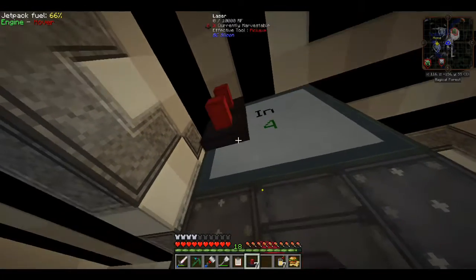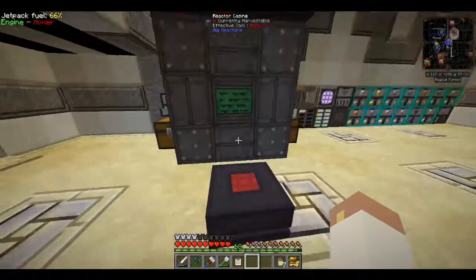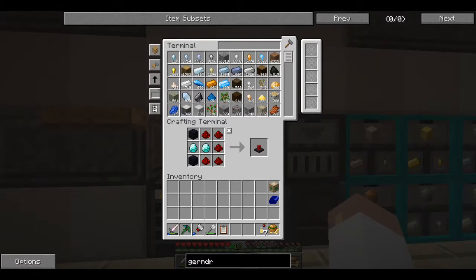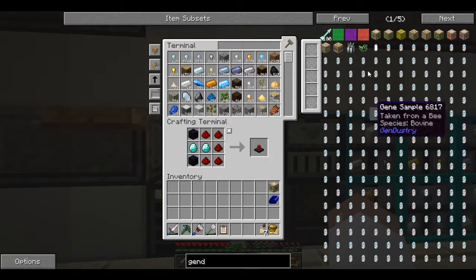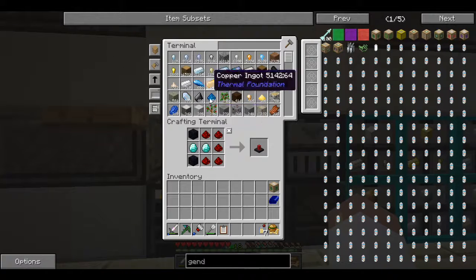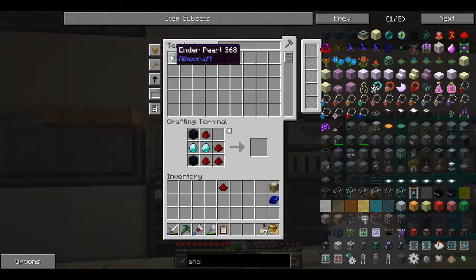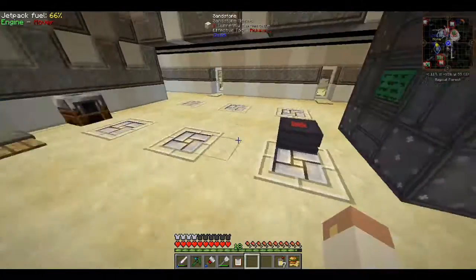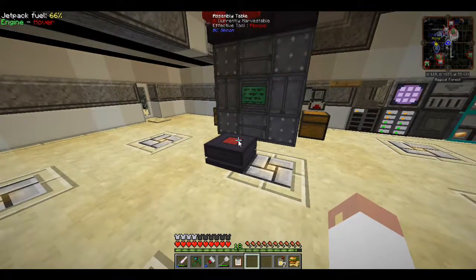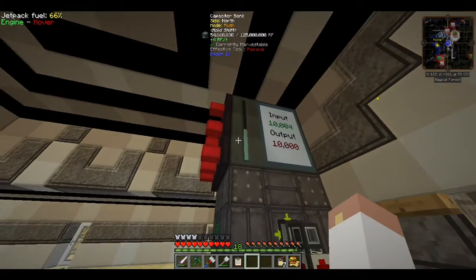Basically what these lasers do is blast into this assembly table and make whatever we need to make. So I give a right-click and it'll make that. Cool. Back to Gendustry — I need to make this genetics processor, and I need to make this to get that. I'm going to need an ender pearl and redstone. Let me grab one of these — let's see how this bad boy works. I'm putting it in and clicking on which recipe to make, but it's not making it. Is this not actually giving it power by being on there?